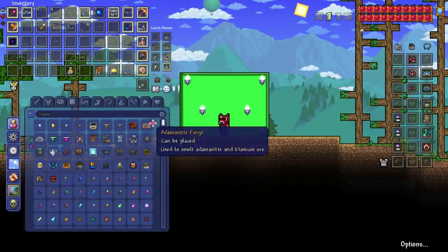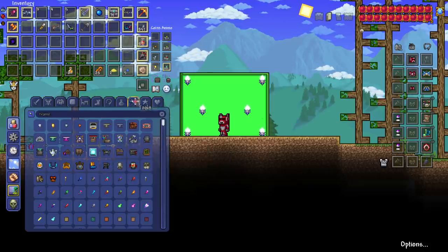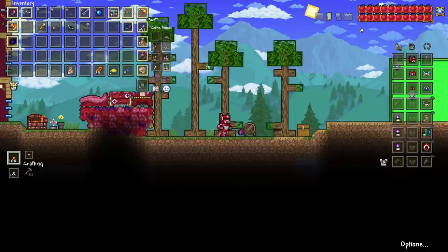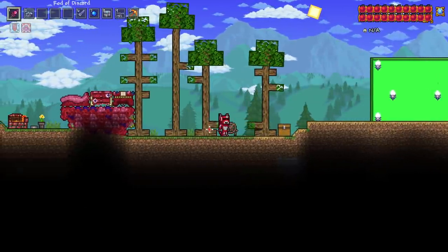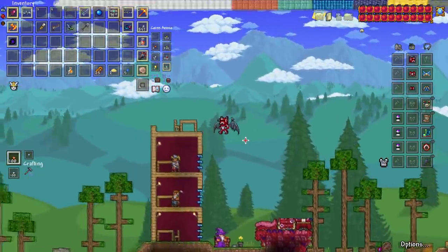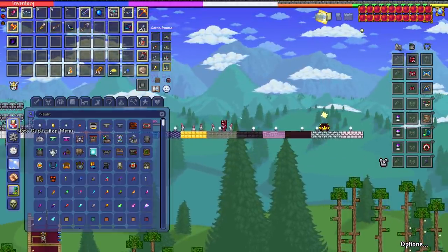We're going straight to the bosses because that's where the main difference is in most Terraria texture packs, or Minecraft ones at least. You can hear the Minecraft noises are on point. There are obviously going to be some similarities to the other texture pack by Melster — the trees look fairly similar, the planks look similar. I think the grass looks better in this one. Let me get up here so the NPCs don't shoot at the bosses.